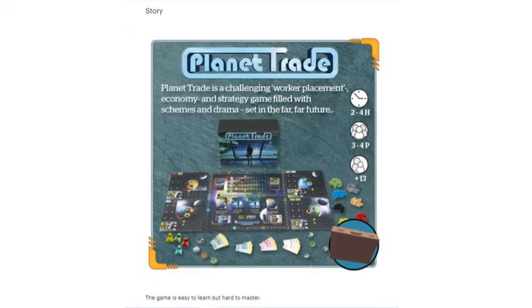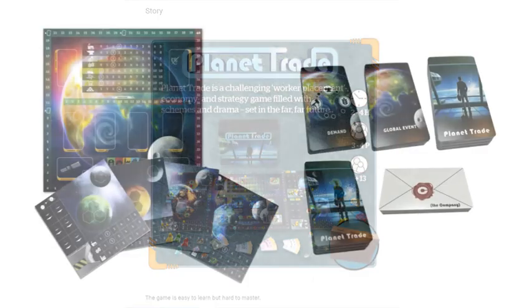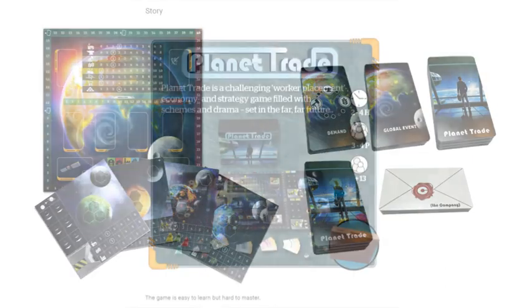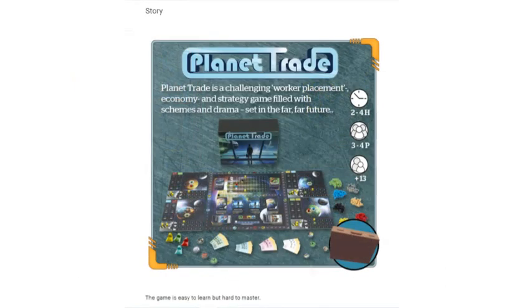So from top to bottom, this first panel is filled with missed opportunities for the game to stand out. The name, the logo, the description, the components, the tagline — they all give the impression that we've seen this game dozens of times before. I am willing to believe that the gameplay is distinctive — that's probably the reason why the designer brought this product to Kickstarter in the first place. But the average reader is never going to find out, because there's nothing here that makes it look distinctive.